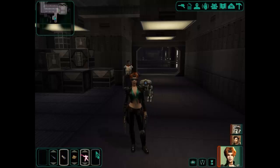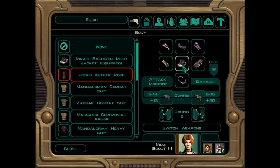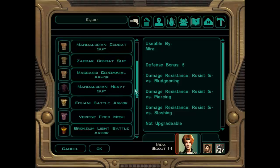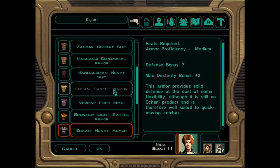We've got Mira here and I was just having a look. She's still got her ballistic mesh, which is pretty good. It gives her a defense bonus of five, and it's good against close combat as well. But I'm pretty sure we can do better than a five defense bonus.